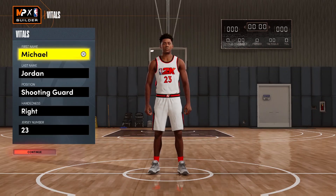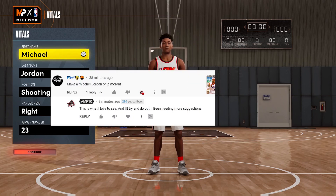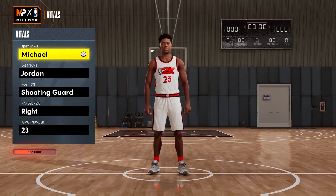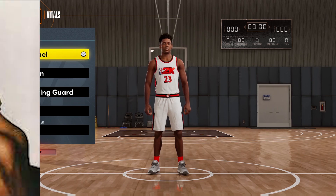Hey, what's up YouTube, it's your boy Alvin MB10 aka AMR10. What I've got for you today is some NBA 2K22 Next Gen content — more specifically, another subscriber suggested video. Shout out to Frey for suggesting I make a Michael Jordan or Ja Morant build. I'm making the MJ build first because I'm saving current players until the regular season begins for more views.